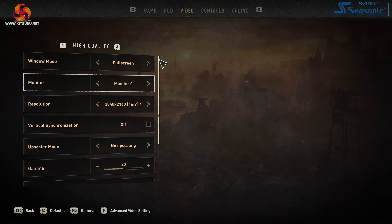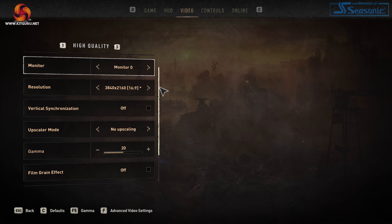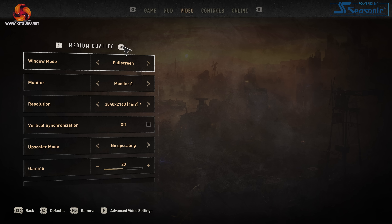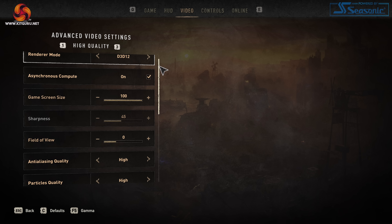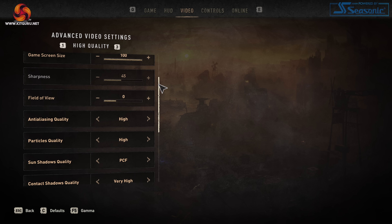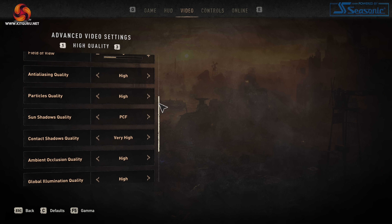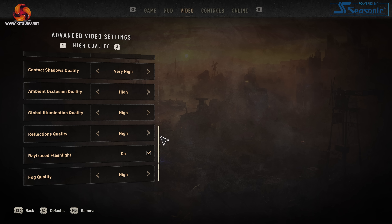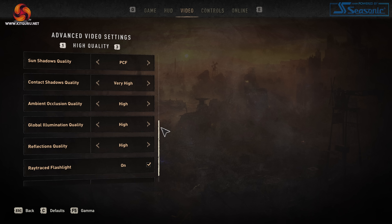Jumping right into the settings menu, we have the main video settings with things like resolution, upscaling and vsync. You can also choose between the game's three different presets: low, medium and high. There is an advanced settings menu where we get access to a few more options, mainly focusing on different lighting settings like shadows, global illumination and ambient occlusion.